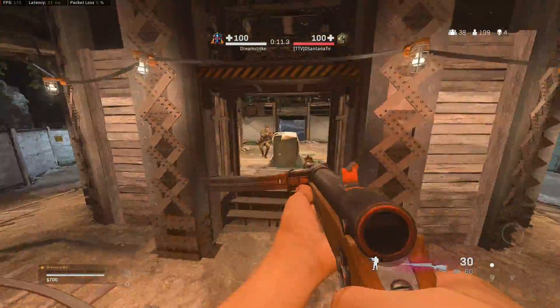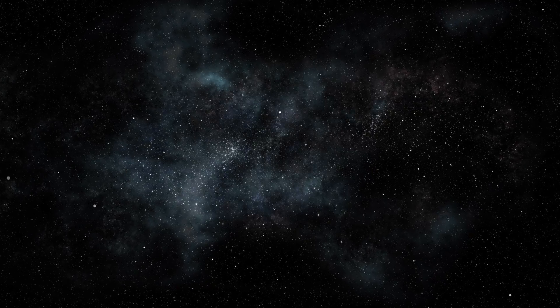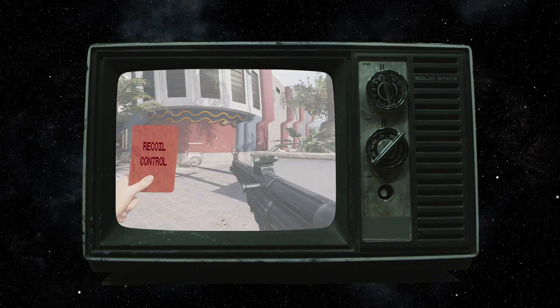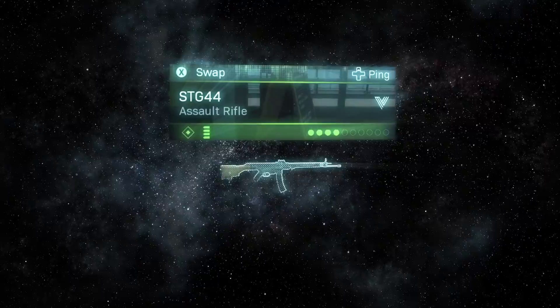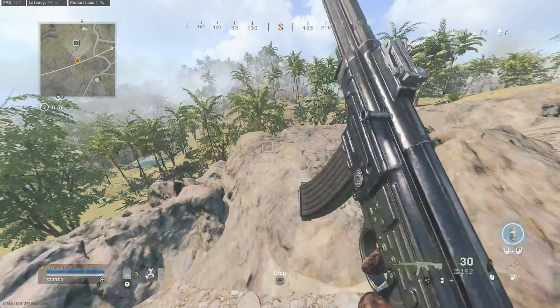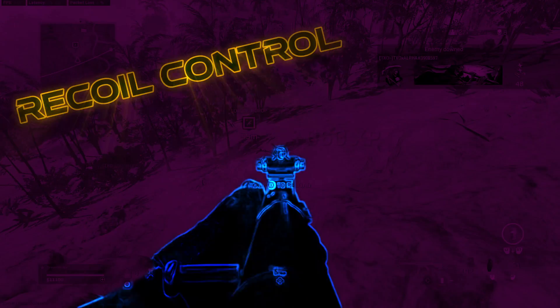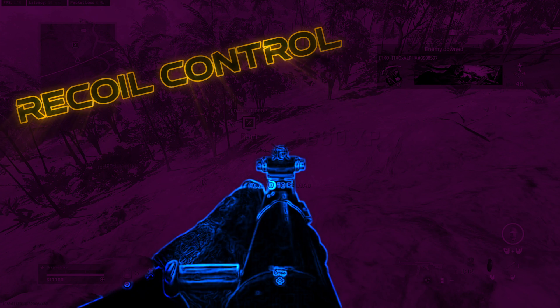Some of these weapons aren't even usable, but this procedure will help you improve your recoil control either way. For this video, I've chosen to use the ground loot iron sight STG weapon, but I use this same procedure to practice recoil on all the common ground loot weapons as well as my loadouts.